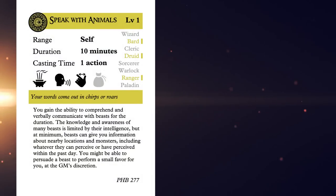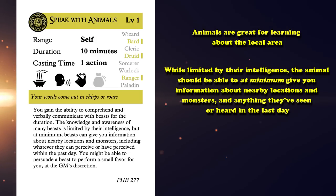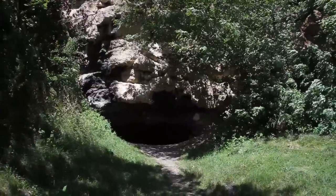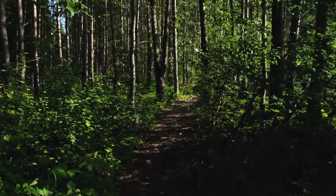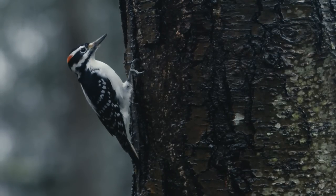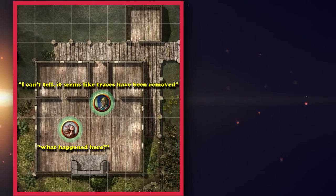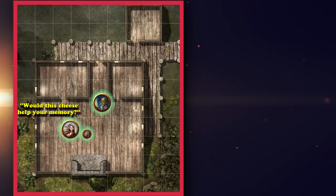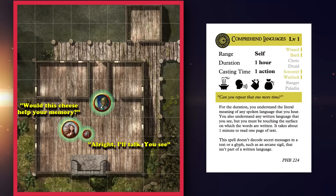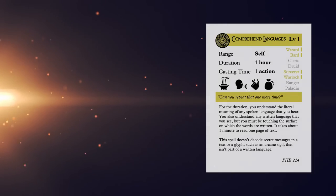Why is Speak with Animals so good? Simply put, animals are great for learning about the local area. The spell even specifies that, while limited by their intelligence, the animal should be able to give you information about nearby locations and monsters, and anything they've seen or heard in the last day. For example, if you're trying to track down a cave of goblins in thick woods and you've gotten lost, you can cast Speak with Animals and ask a nearby woodpecker for directions. Or if you're tracking a missing person and hit a dead end, you can talk to a rat scurrying through the area and find out if it's seen anything. Even so, some DMs may have you only find animals who are hostile or too scared to talk, making the spell useless, which is why it still takes a lower spot on this list.